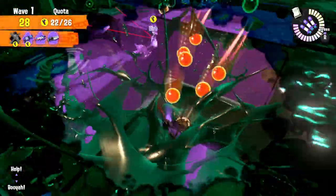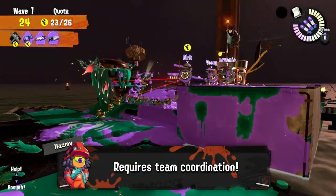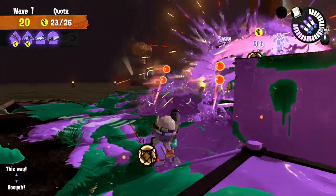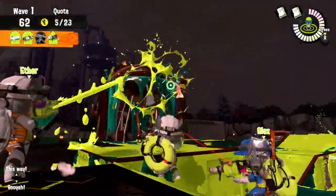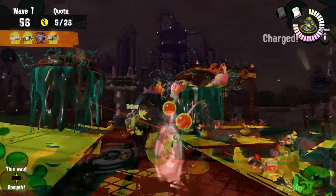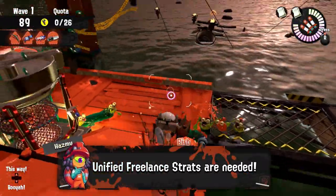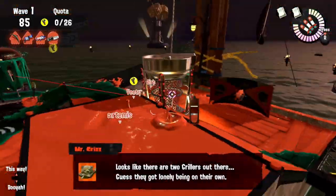Griller waves can be hectic no matter the map, especially because just like most night waves they require team coordination and a general agreement between co-workers — especially in freelance — on what everyone should be doing. If there's no agreement then usually it's every squid for themselves, which results in a quick splat and disastrous shifts. Because of this I think it's important to have a somewhat unified and easy strategy for freelance that everyone can immediately commit to without disagreements.